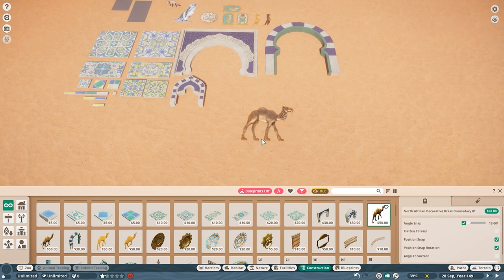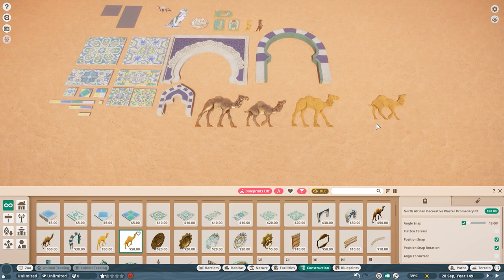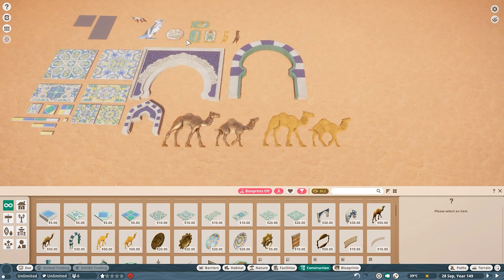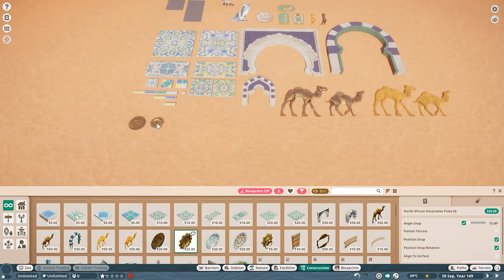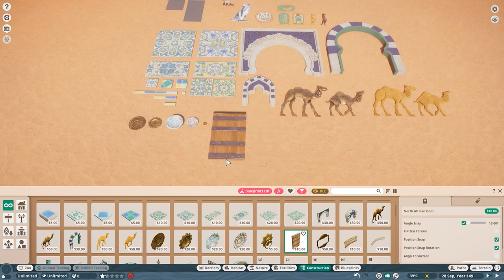Moving on from the archways — why are there more things for the dromedary camel than for the actual animals that are in-game? There are more signs for the dromedary camel than there are for the actual in-game animals. I like them, it's just strange. We have plates — I'm a sucker for gold so I like the golden ones more. The colorable ones generally follow the style of the mosaics.